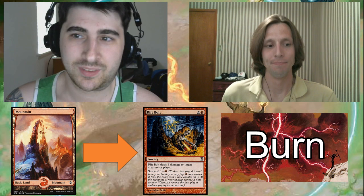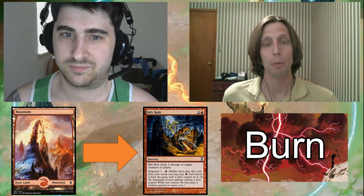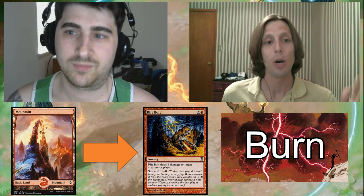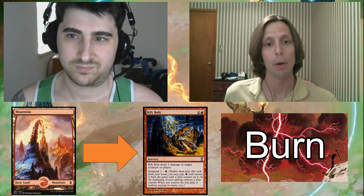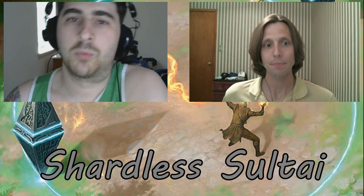Starting with Shardless Sultai — I agree, this is 100% Burn — and Burn is one of those matchups where, depending on what deck you're on, your play pattern will very specifically shift one direction or the other. Starting with Shardless Sultai, what are the most important cards for you in this matchup, and what is your general line of play going to push you towards? What kind of moves do you need to make? How do you need to utilize your spells and your fetch lands?